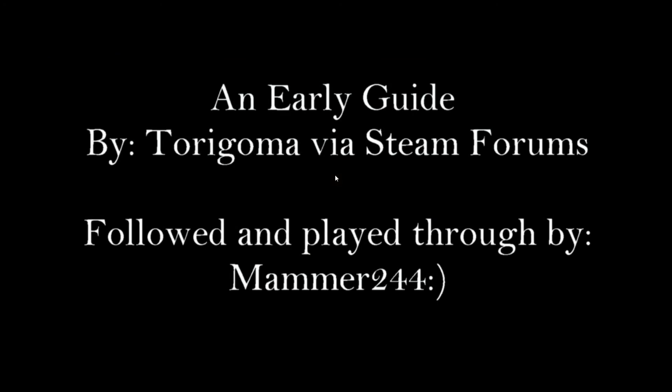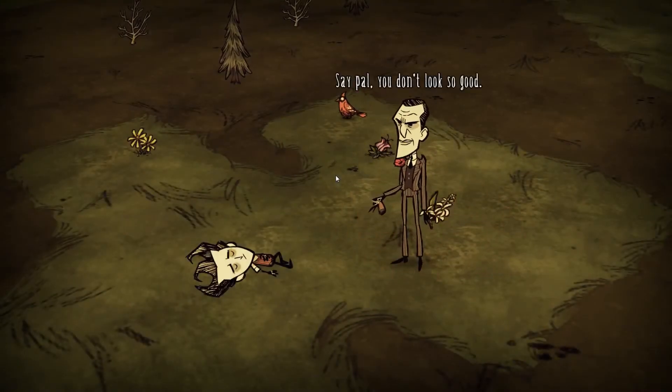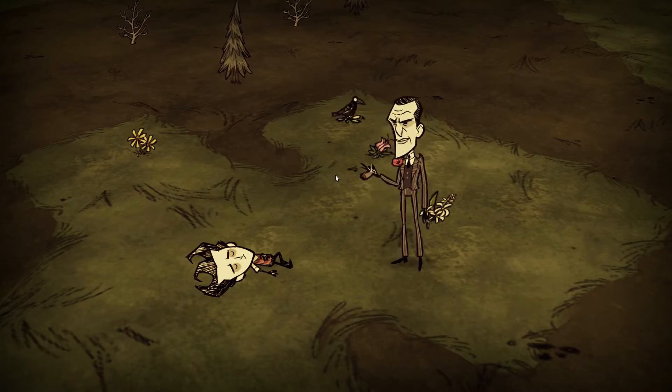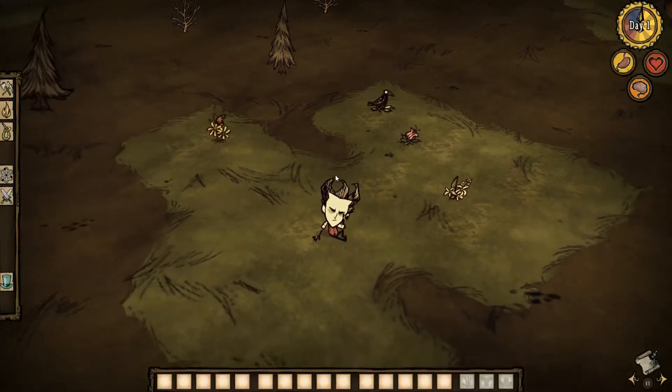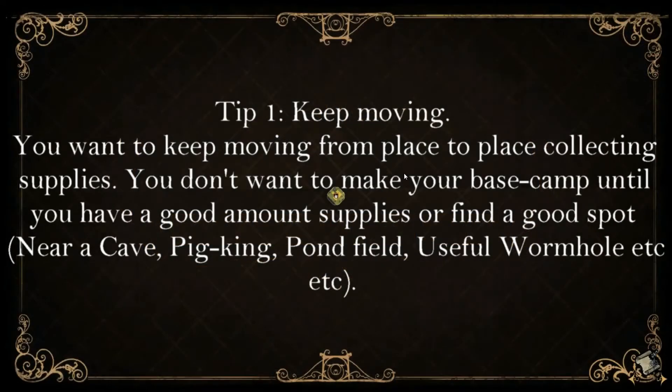Hello and welcome back to another Don't Starve. This is a little different than before. This is an early guide by Torigama off of the Steam Network, and this is the one that's referenced in the sticky up top of the Reddit page. So what I'm doing today is I'm actually going to go through it — not piece by piece, but I will go through each numbered item.